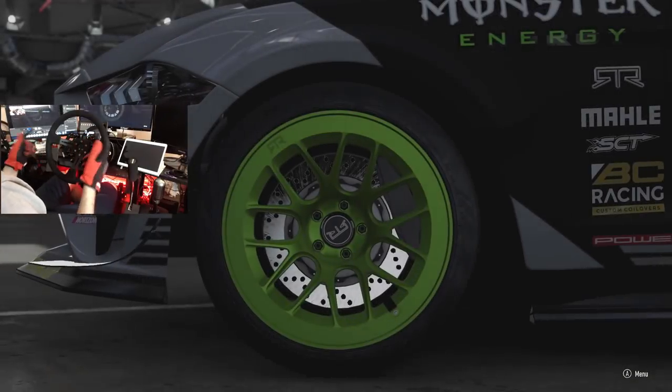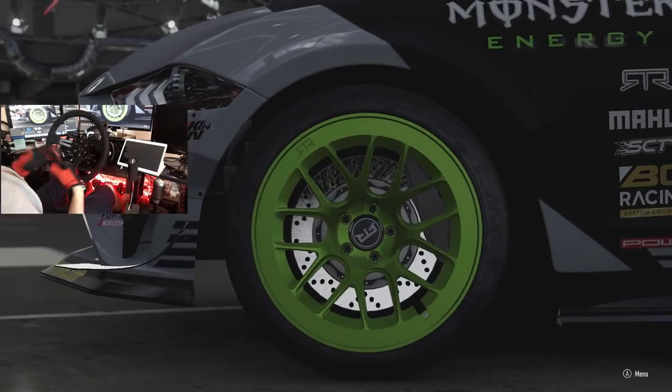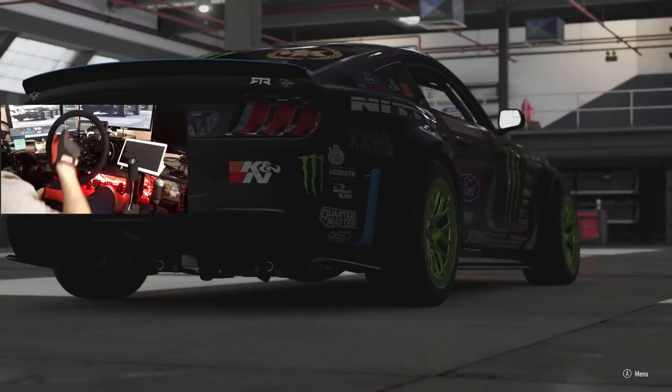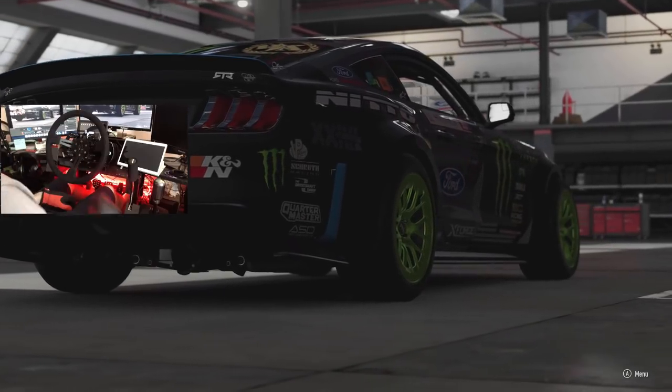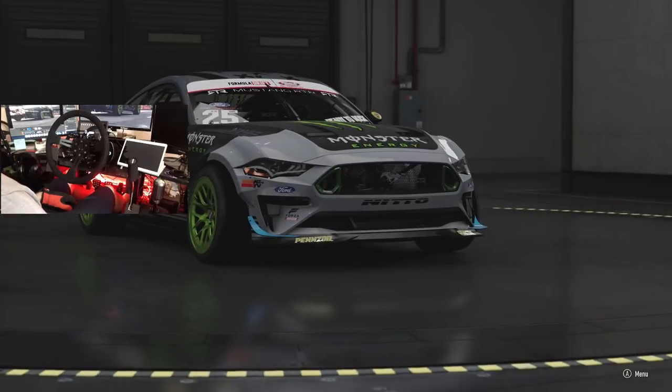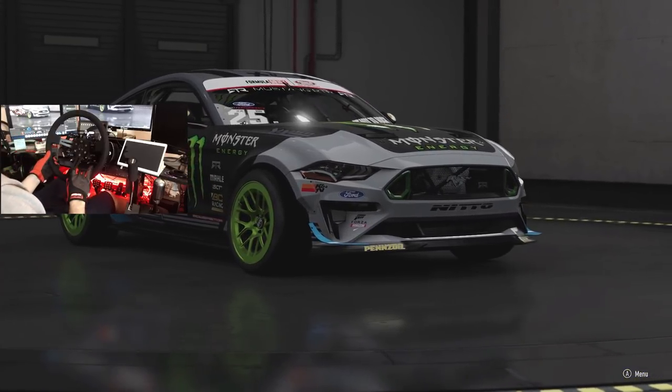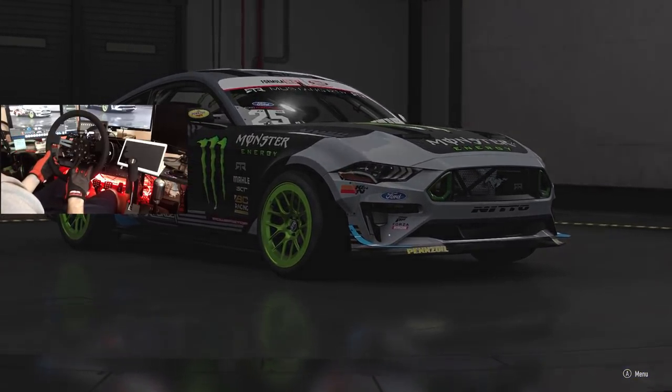We do have a proper rim on our wheel now, so we're good to go on that. Hydraulic handbrake and everything's good. We got our gauges and everything mounted up behind it, and everything should be completely kosher. So let's get into this, rip this Mustang, have a little fun, and just send it.